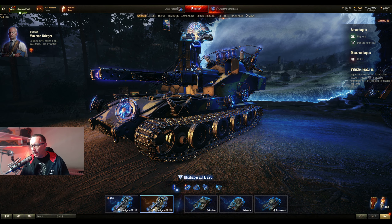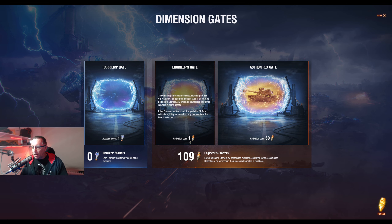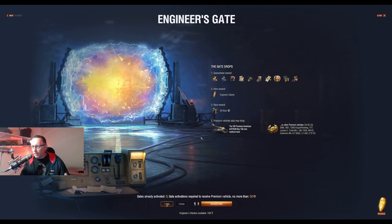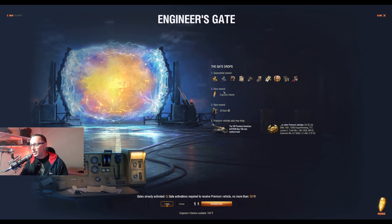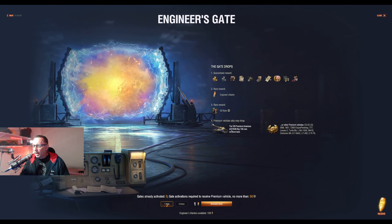Here it is — the Blitz Traeger ALF E220. The starters open the gate. Every time you activate it, it costs you one starter to activate the gate. You might get the Astron, you might get lots of other things. With Christmas coming up and loot boxes coming, I'd be very surprised if they don't do the Christmas boxes again. When you go through to the Engineer's Gate it shows the guaranteed rewards: gold, silver, books, personal reserves, D-mount kits, premium time. A rare reward is another Engineer's starter, a 3D style, and the Astron and other premium tanks.